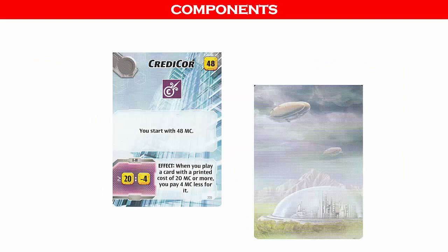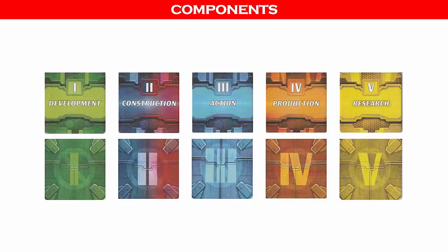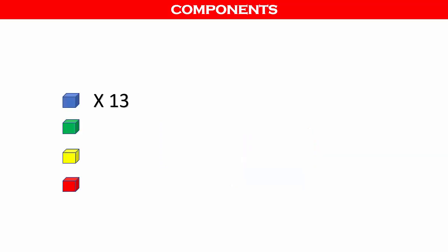There are 12 corporation cards — each player will be playing as one corporation. There are 20 phase cards; up to four players receive five cards each. There are five double-sided phase tracking tokens to be placed next to the game board. There are 24 forest victory point tokens divided into denominations of one and five victory points each. There are nine double-sided ocean tiles, and 52 player cubes broken down into 13 for each player in four different colors. There are also two clear cubes for the temperature and oxygen tracks.